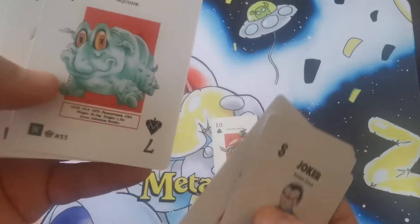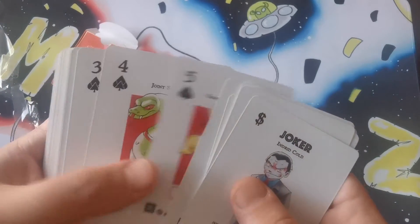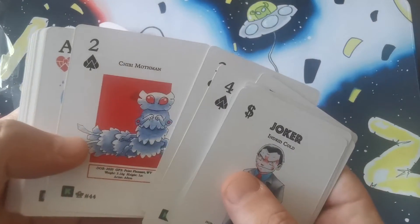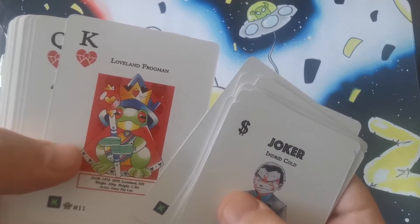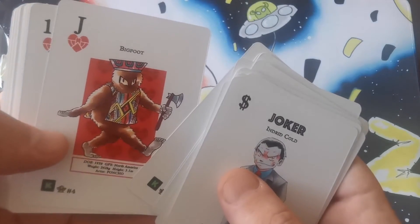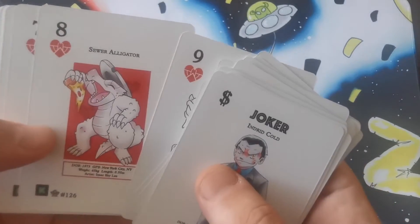Let's have a little look through. You've got Squonk number seven — pretty cool. Giant Salamander, the Giant Snake, the Ghost Deer, the Chibi Moth, and then you've got the Blue Ink. These actually go through different. Loveland Frogman, Babe, Bigfoot, Sam, Chupacabra.